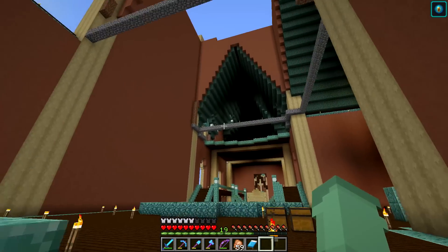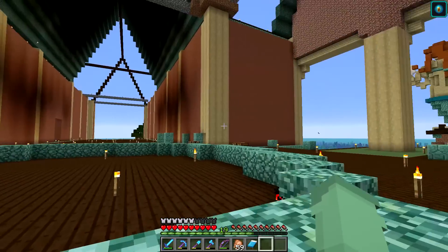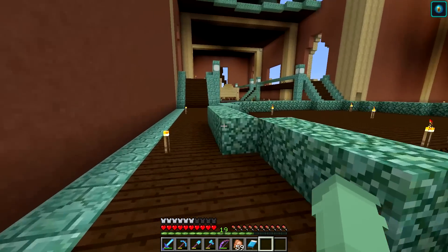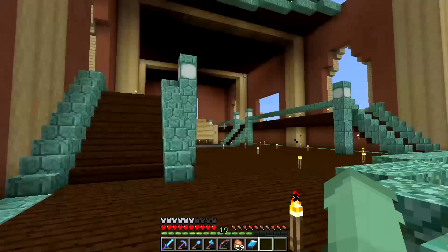At the moment this place is very heavily under construction, but we have placed thousands and thousands of blocks - dark prismarine, terracotta, and birch. The circle you see in the center will eventually be a massive aquarium going all the way up the length of our tower.